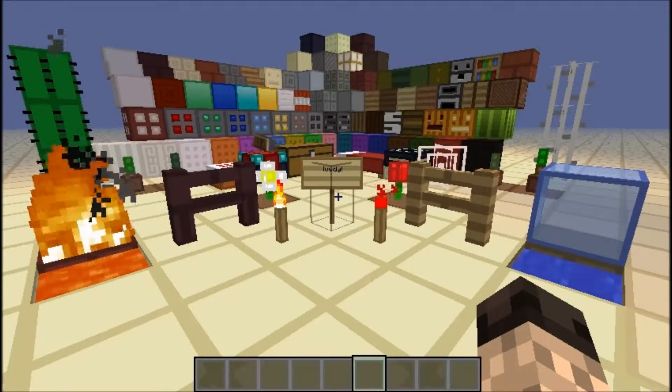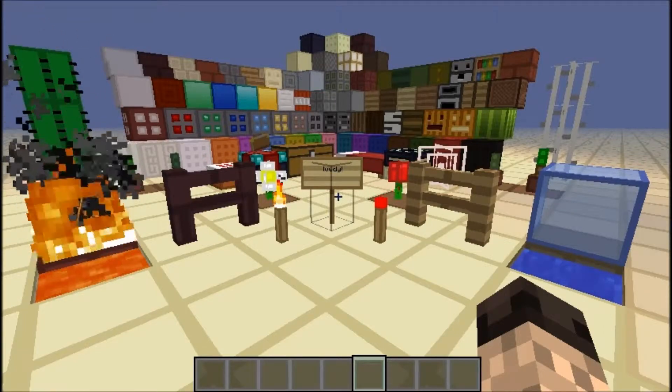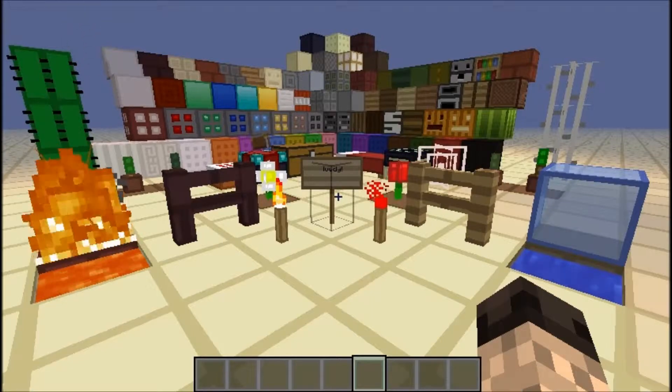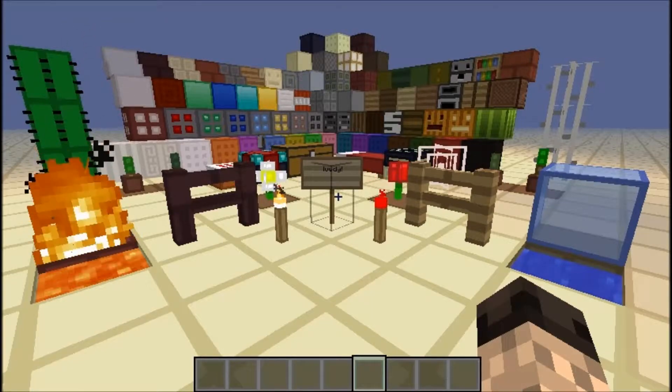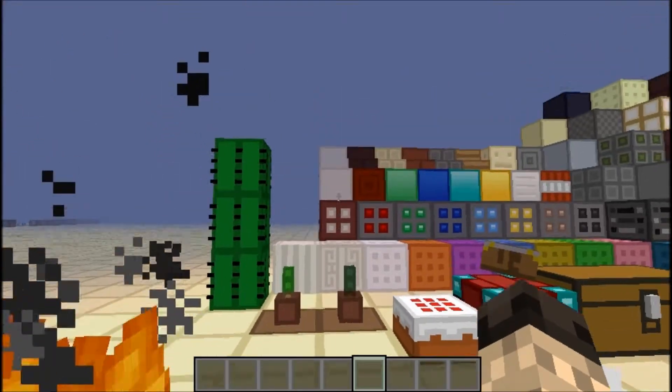Hey guys, this is the Hawker5 and we've got another texture pack for you. It's called the OCD texture pack and it's an 8-bit texture pack. I think it's really good and I've updated it for 1.5 so you guys can see the redstone block and the nether quartz material right there.